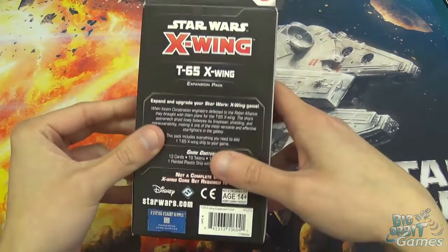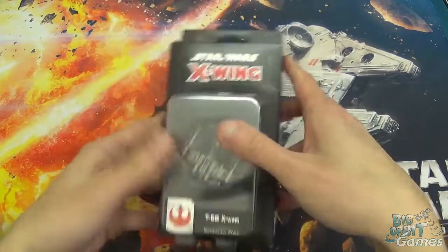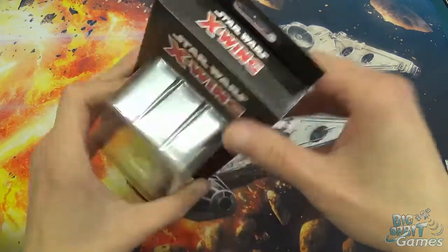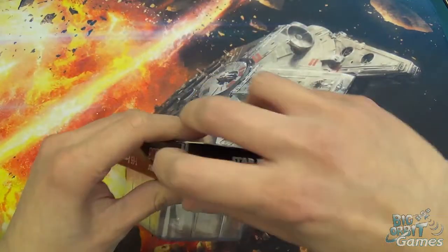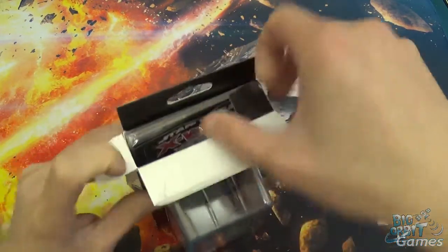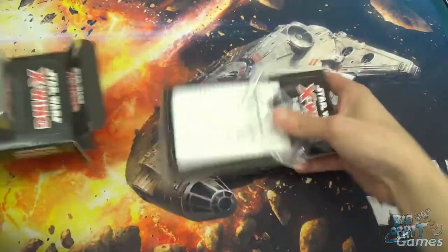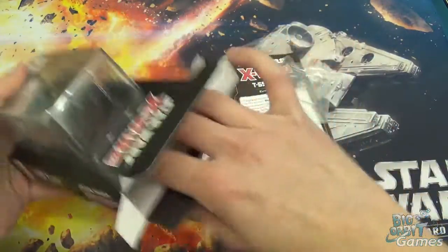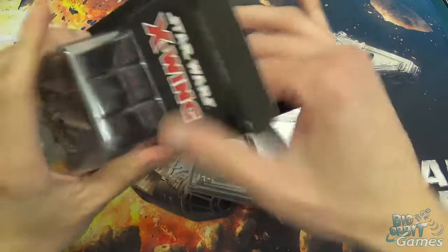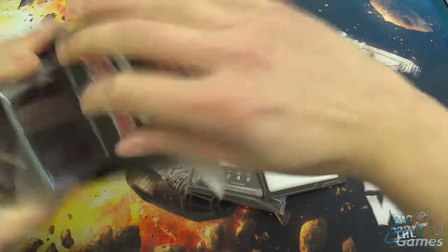I do like the new packaging. It looks much nicer than the old packaging and looks easier to get into, but as we'll probably discover in a second, it really is not. This part of it is easy to get into — you've got all your tokens and cards and stuff like that in there — and then this bit, definitely going to need the knife.